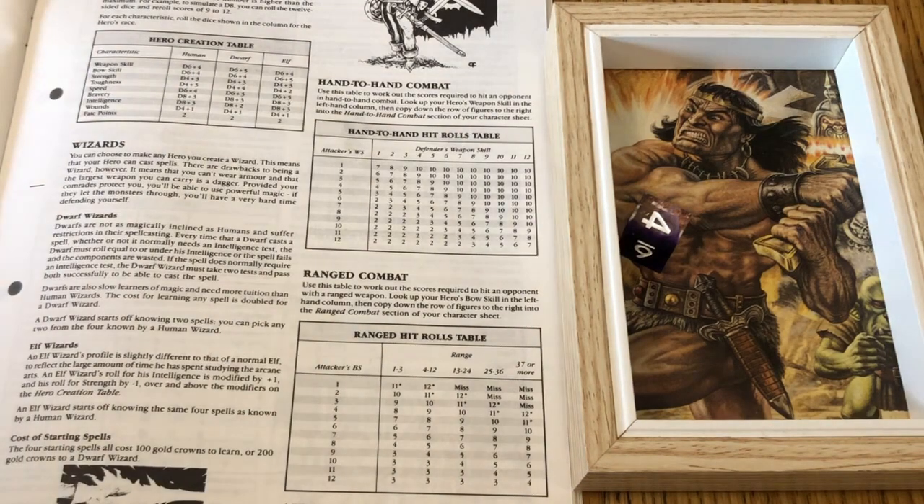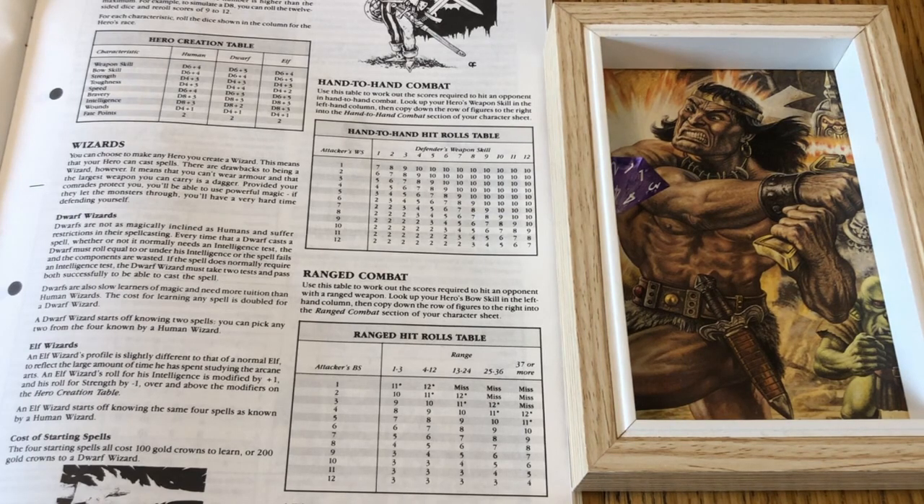A weapon skill of seven is below average and means we will probably have to invest in weapons training early in the game if we want to stay effective. Next we have bow skill - how proficient we are with a ranged weapon. We roll d6 plus four and we roll a four, putting us at eight. That's decent. A dwarf with decent bow skill and a crossbow isn't something to mess with. The only problem is we're going on a solo quest and archers on their own are often at a disadvantage, as they lack meat shields. We roll d4 plus three for strength and we get a one - good grief.